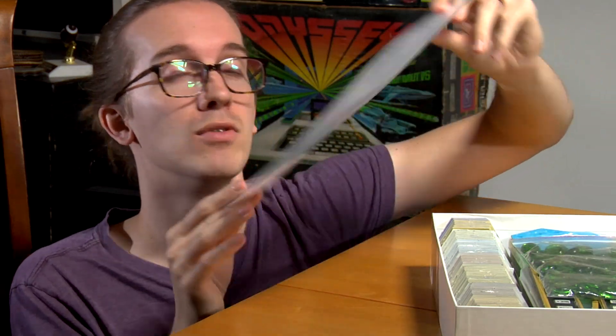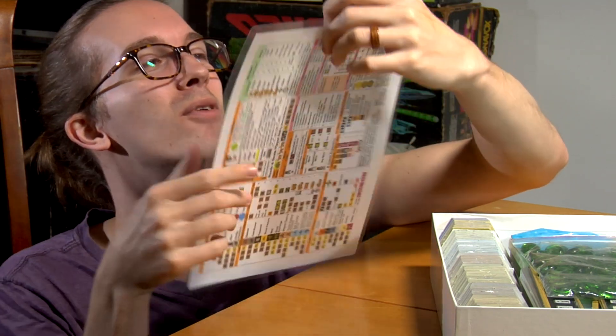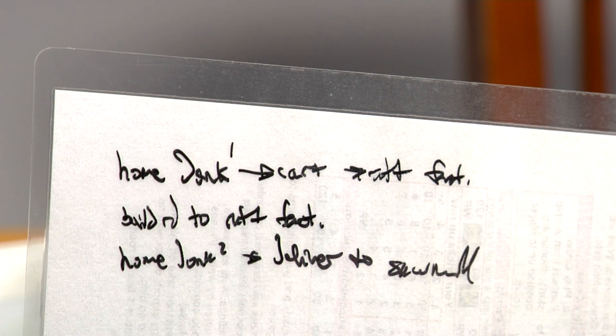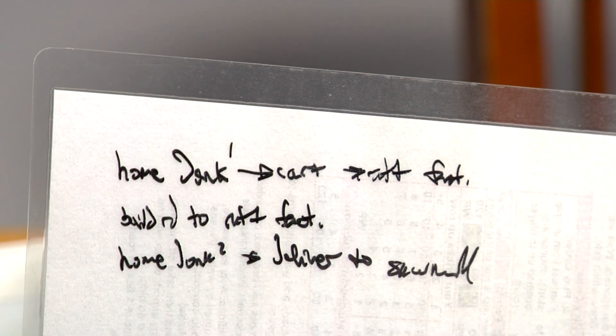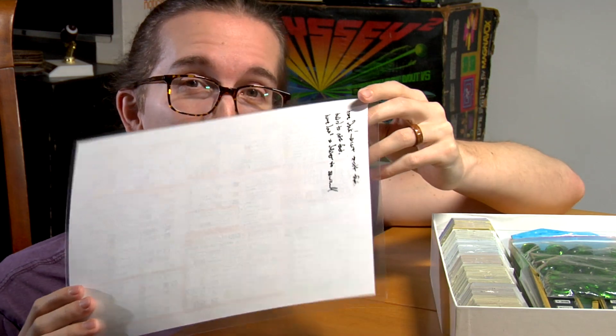And apparently you should play Roads and Boats if you like taking notes. Someone took notes on the back of this at some point. Looks like probably my fiancée. It says: 'have donk one to cart soft foot... build to raft foot home donk?' Is it a question mark, I think? 'Javier to Samuel.' I don't know what that means. It looks like nonsense. Hayley, I love you. I have no clue what you wrote here.